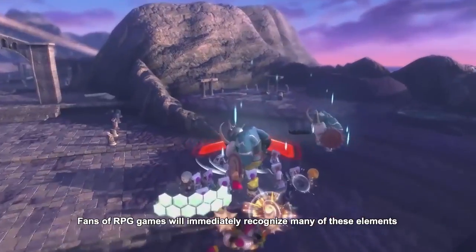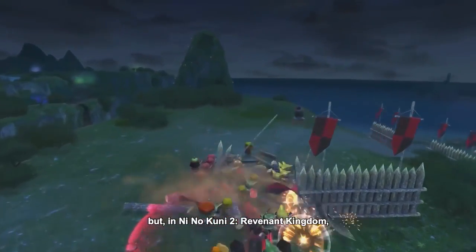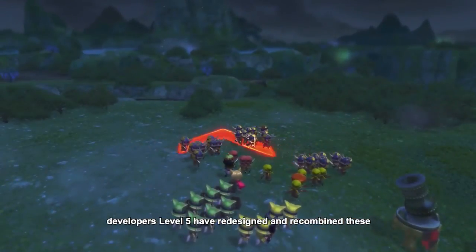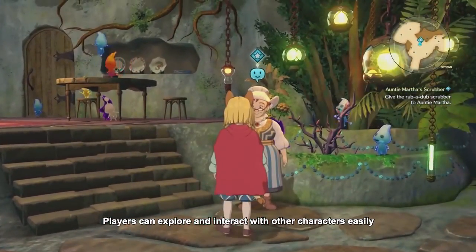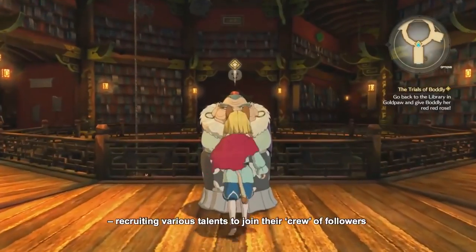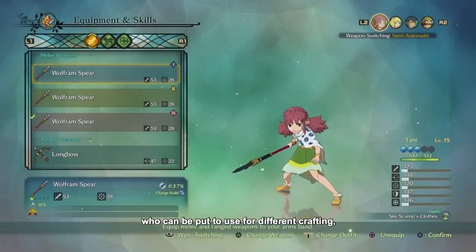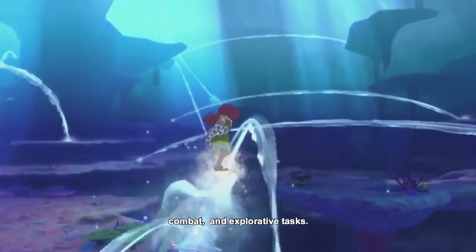Fans of RPG games will immediately recognize many of these elements, but in Ni No Kuni 2 Revenant Kingdom, developers Level-5 have redesigned and recombined these to create a new benchmark within the genre. Players can explore and interact with other characters easily, recruiting various talents to join their crew of followers who can be put to use for different crafting, combat, and explorative tasks.